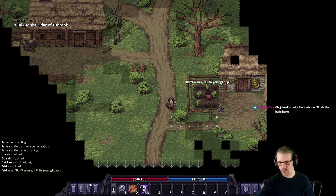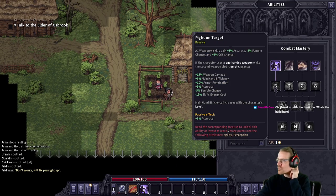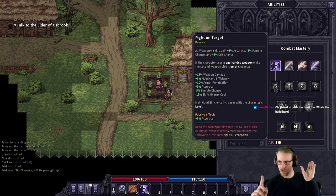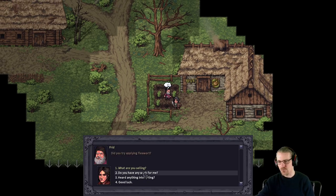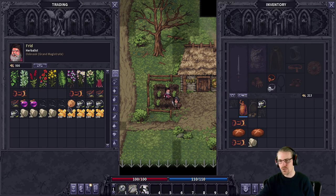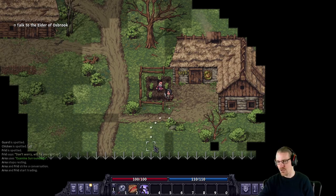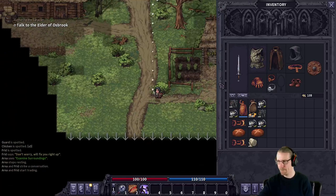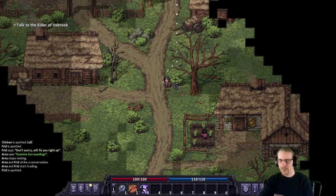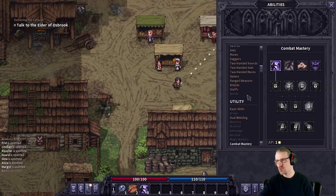I'm trying to quit for the fresh run. So the build is that we are going to try to get to this 'Right on Target' thing, which means that we want to use a one-handed weapon and have the other hand empty as like a fencing thing. I've never done that before, so that'll be what we're attempting to do with this build. And I think swords are best for that.